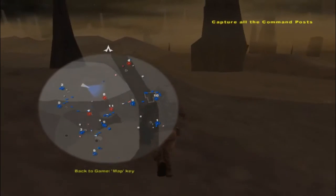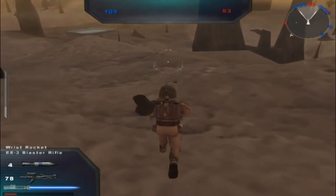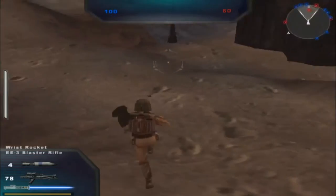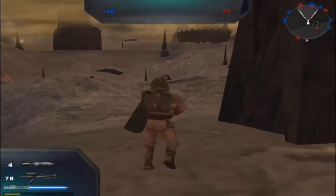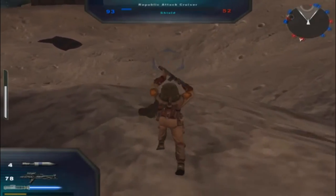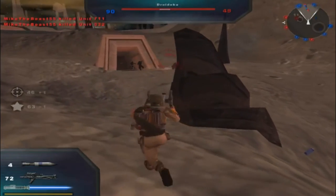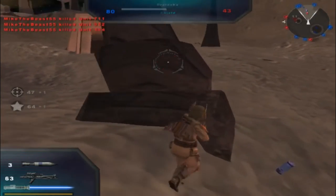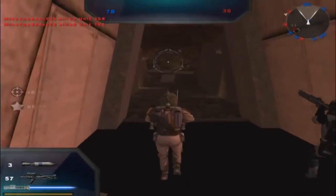Now are these command posts underground? Because something tells me they're underground. Yeah, they're underground. Is there anything above ground I can kill? Oh wait, I see people over there. Just having to go back underground.